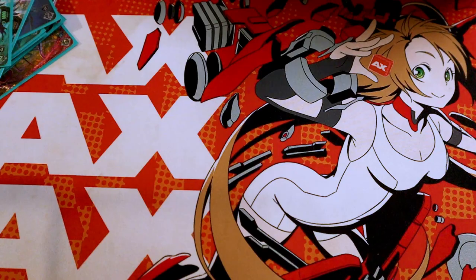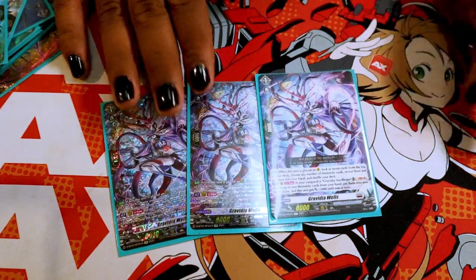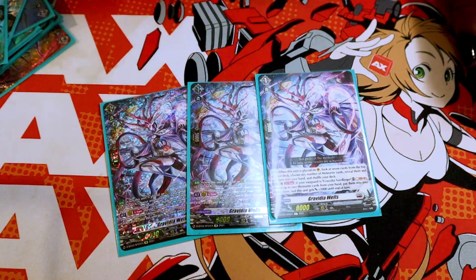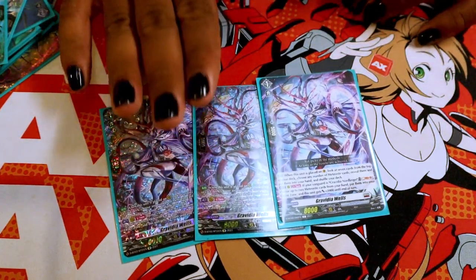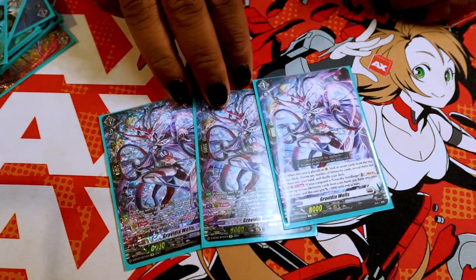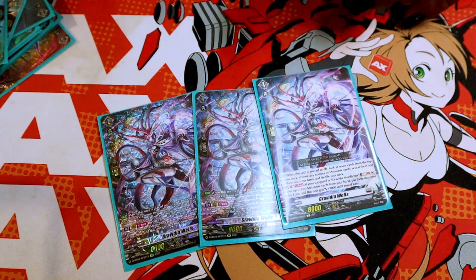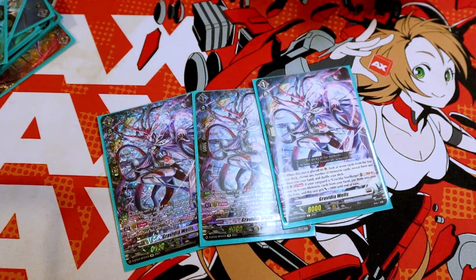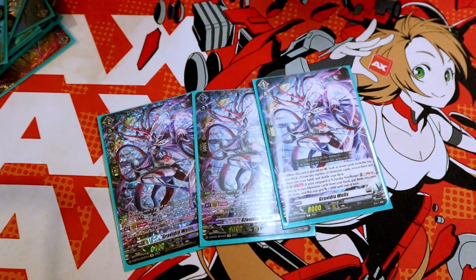The next thing I run are three Gravidia Wells. What's interesting about this card — I actually run this card for two reasons. One, because it lets you put two Meteorites from your hand into your Order Zone. This is actually extremely important, because you can only play one order per turn from hand. So this actually lets you cheat out two more. You can actually have three orders in hand and play every single one of them without having to worry too much about it. And not to mention, if you manage to ride into Gravidia on a Persona Ride turn, you can just go ahead and generate two more Meteorites. So you're at the five Meteors required to get the multiple trigger effects thing to happen.